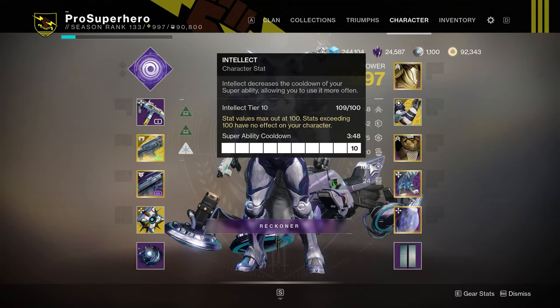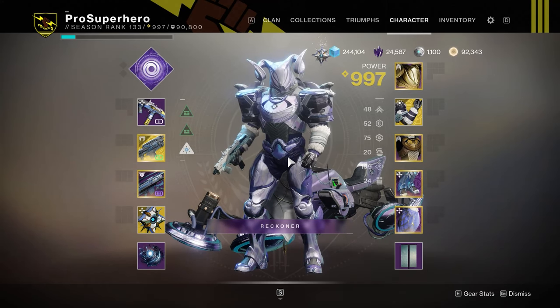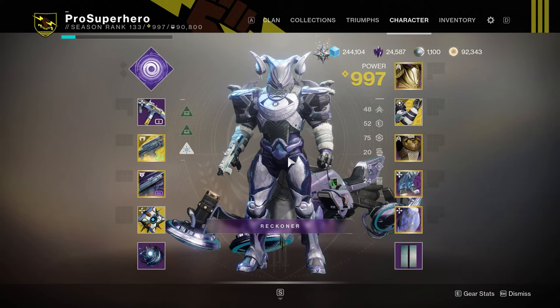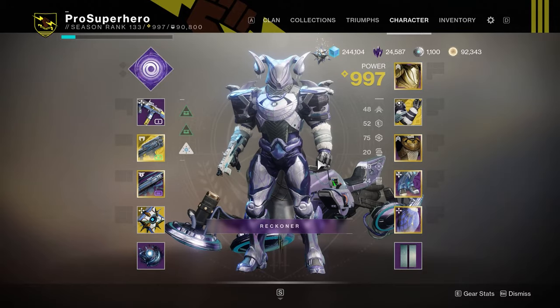I do have 10 intellect. This is key. In order to be able to get that super so often, having that super ability cooldown of 3 minutes and 48 seconds means that no matter what, you're going to get at least two in a match, unless you get mercied. Looking over my skills, it actually looks like I could get 9 recovery along with 100 intellect, but I am not a min-maxer at heart. I like to see what the everyman could do that doesn't actually have a plethora of prisms or shards. So let's see how it plays out in some Crucible.